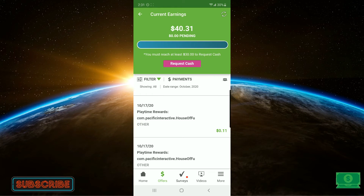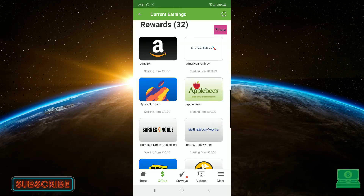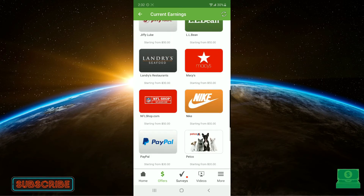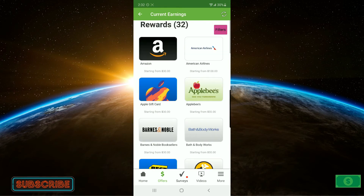Now we're going to request cash. Click the button — request cash. Here's all the different gift cards that you can get. And down at the bottom, you see PayPal. If I click this button, it's just going to ask me for my PayPal email that I want to get paid to. And bam — $40 is going to be deposited in my account.